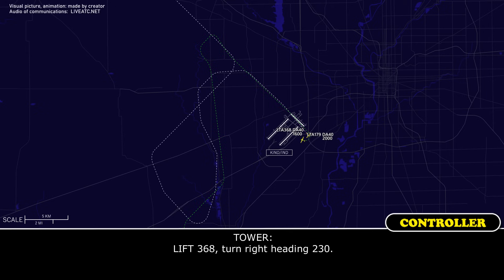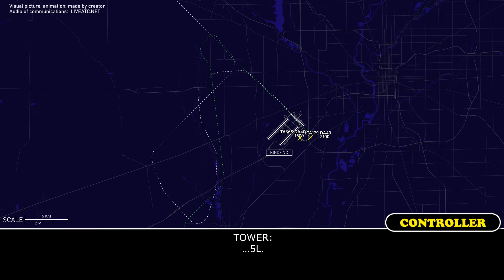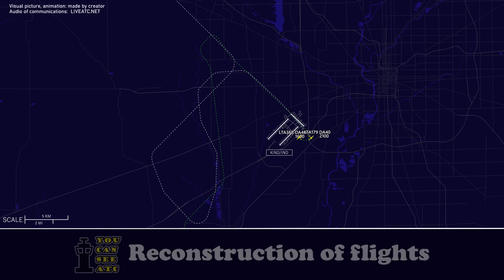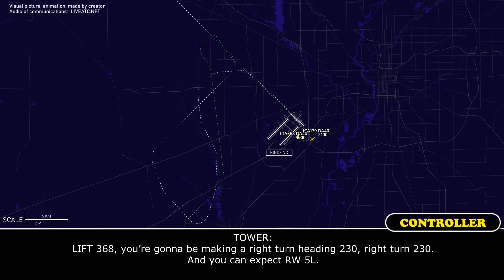368, turn right heading 2-3-0. 2-3-0, left 3-6-8. Left 1-7-9, would you like us to make a left turn? 5 left. 1-7-9, would you like us to make a left turn? 368, you're going to be making a right turn, heading 2-3-0 — and you can expect runway 5 left.